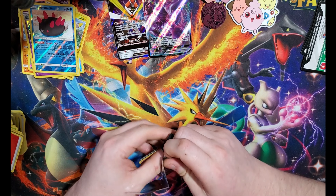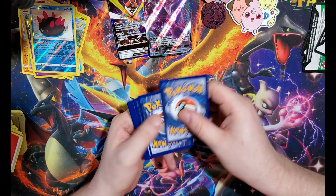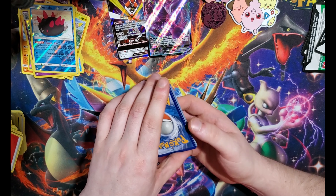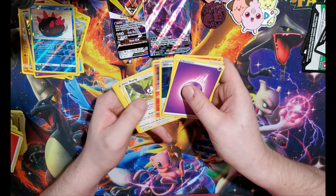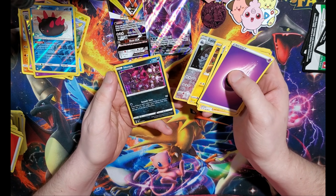Last pack — pretty good selection of cards so far, nothing too crazy. I'll have to see what that guy's worth. Last one, water. Wailord and Whirlipede.